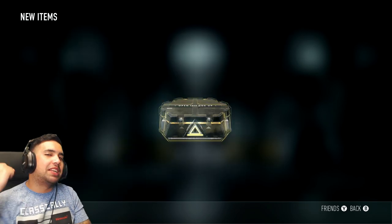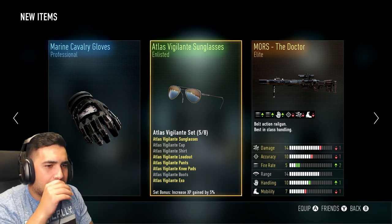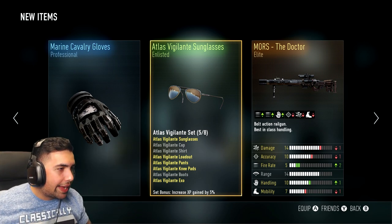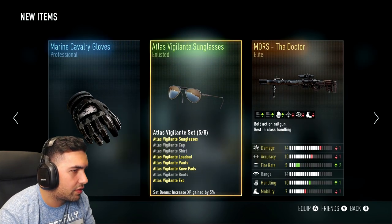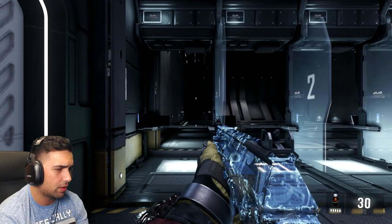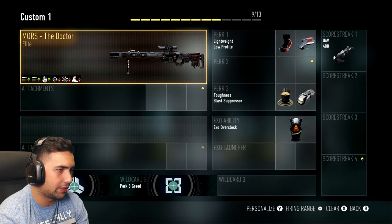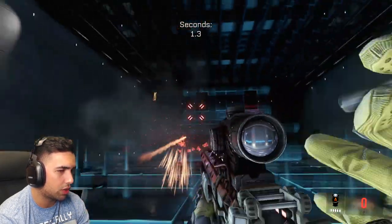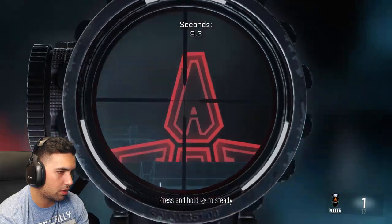Supply drop number one — glasses. Oh my god, I got the Doctor! I got the Doctor, I got the freaking Doctor! I don't give a flying ass about these glasses or the Marine Cavalry, but damn — I got the Doctor. Let me just check it out. Guys, you have no idea, I've been waiting so long for a good sniper like this.